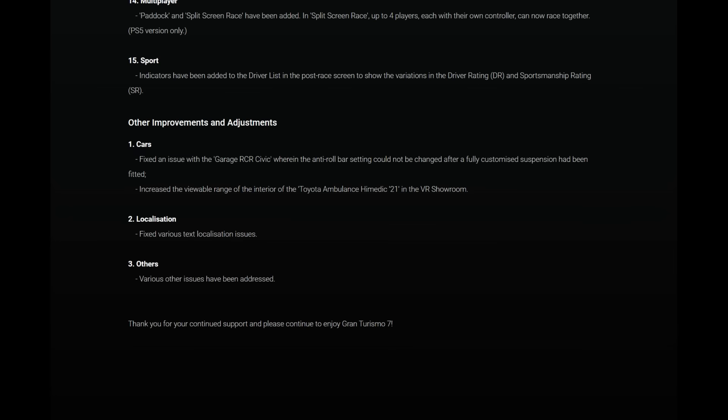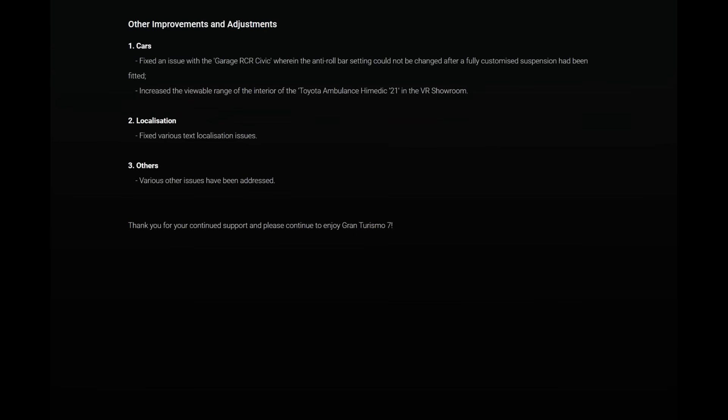Other improvements and adjustments: fixed an issue with the garage RCR Civic wherein the anti-roll bar setting could not be changed after a fully customized suspension had been fitted. Increased the viewable range of the interior of the Toyota Ambulance Hi-Medic 21 in VR showroom. Fixed various localization text issues, and various other issues have been addressed.